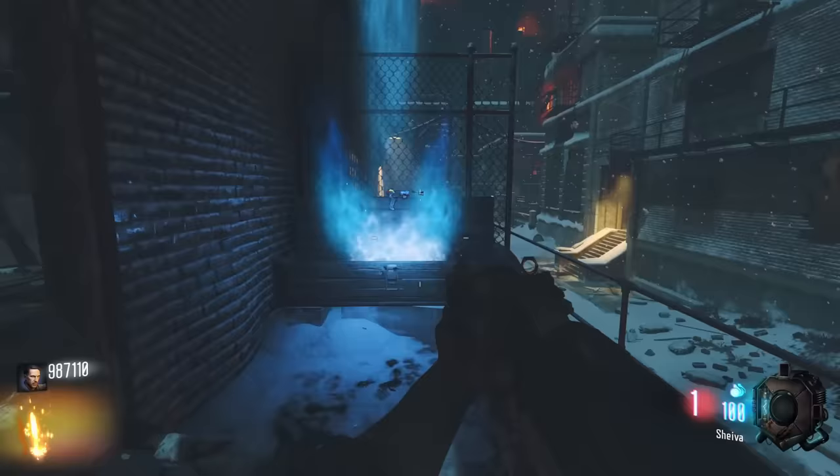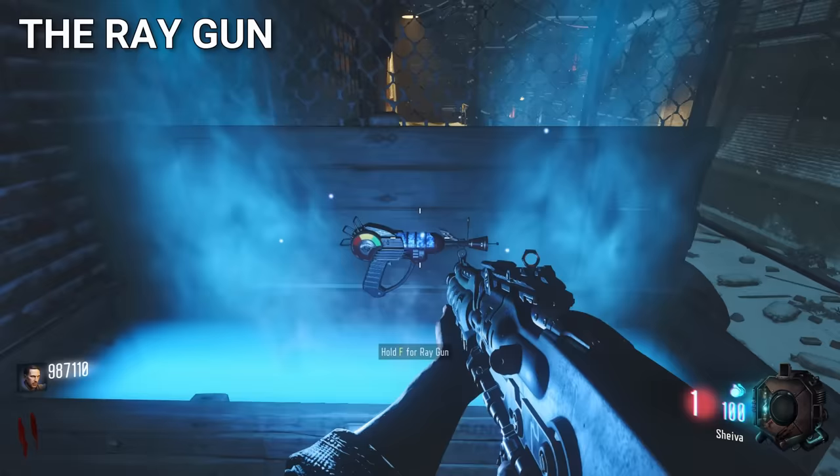The Ray Gun is the most iconic wonder weapon in all of Call of Duty Zombies. It was the first wonder weapon ever introduced, and when players get it out of the box, they're always extremely excited.